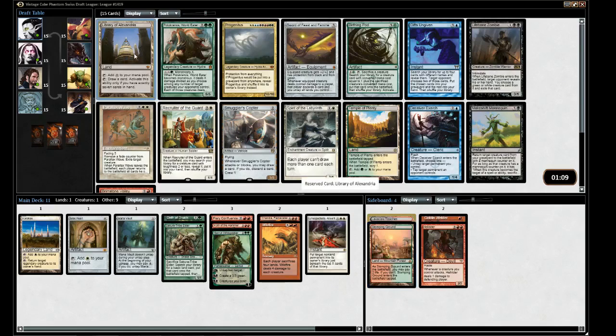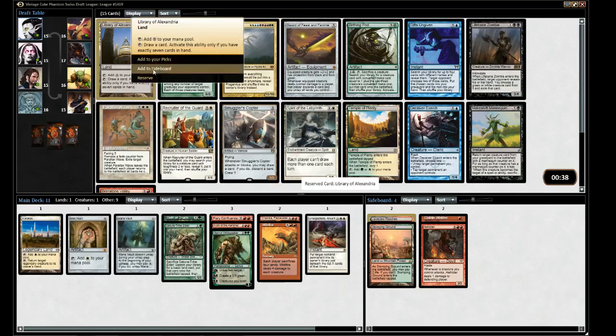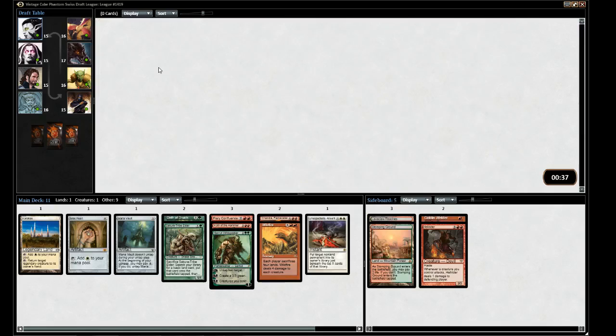That's a Library of Alexandria, which I think we just have to take. There's also Progenitus, which is one of the best Oath targets — if we're lucky we'll get him back. But I think we have to just take the Library, it's too good. I really do like Progenitus, but the Library just runs away with games.